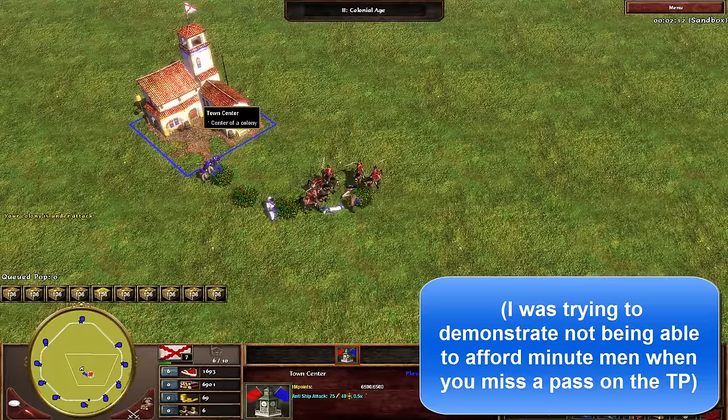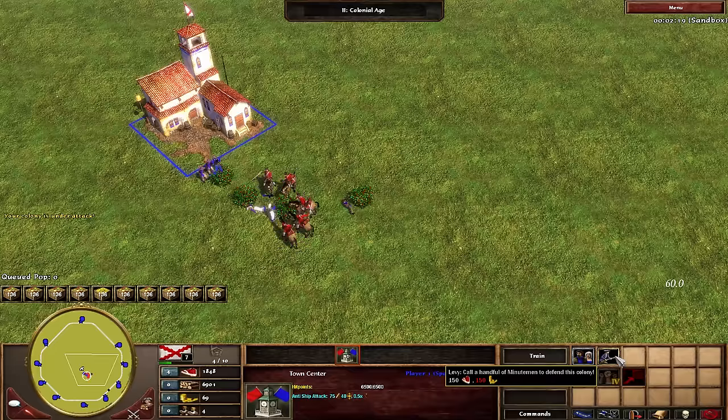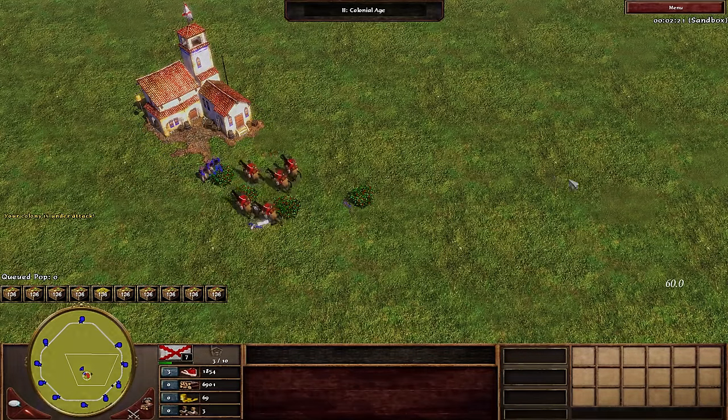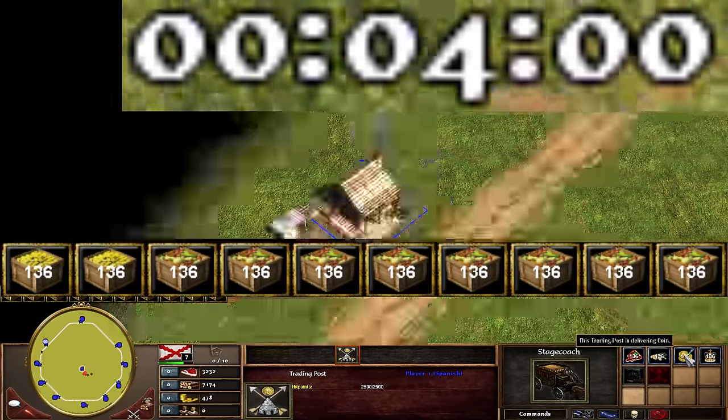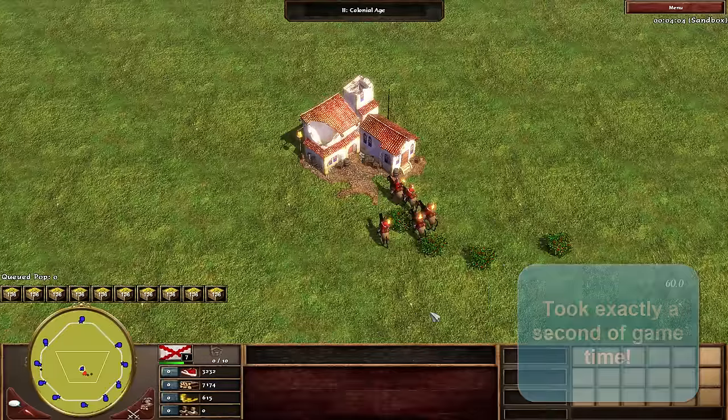So the most reliable way to change a single trading post, even in a pinch, would be to cycle through and change them all to whatever resource you need in that urgent moment, because as you can see it doesn't take long to do at all. Then after, if you like, you can customize the route to multiple resources of your choice.